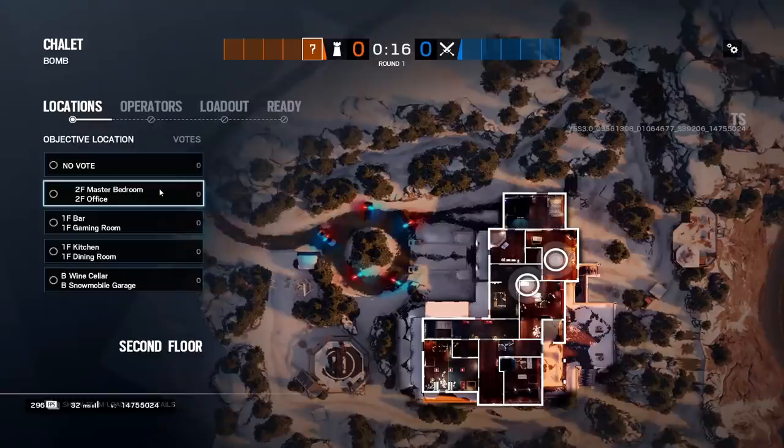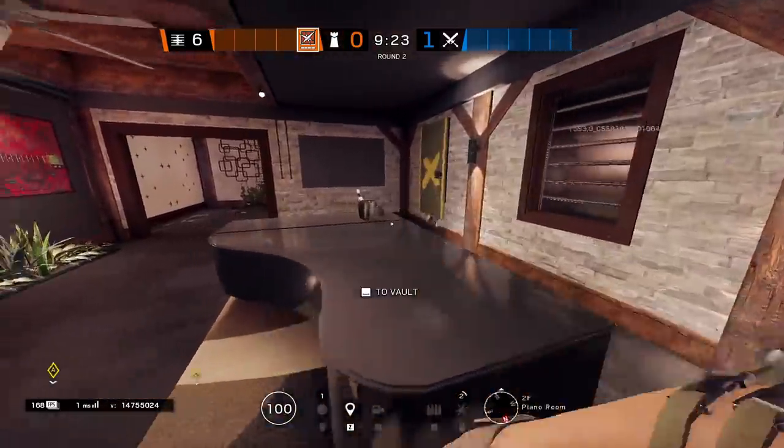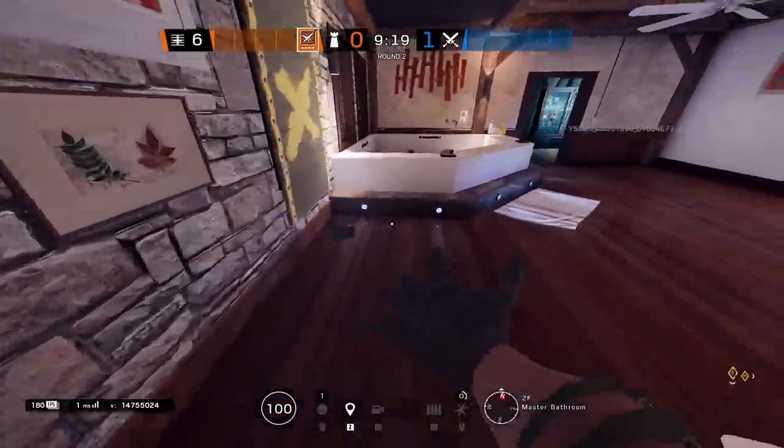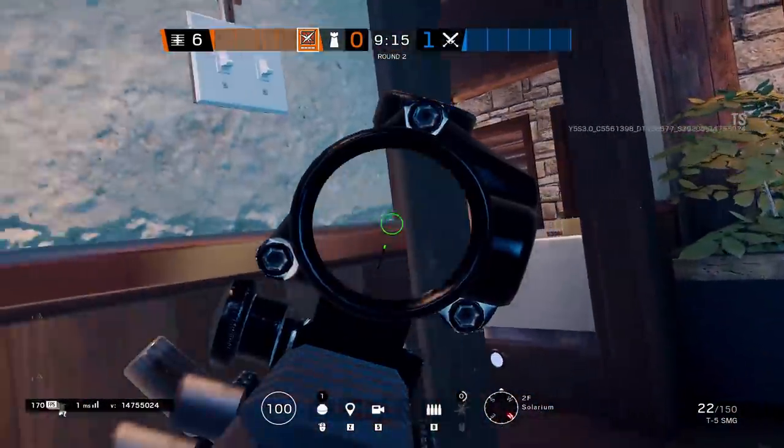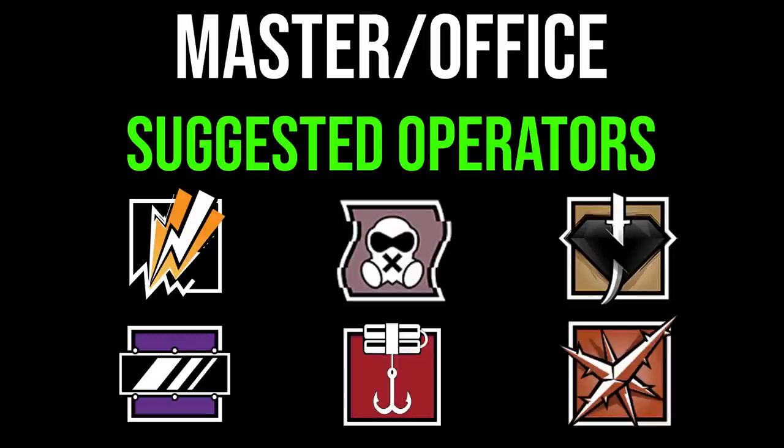Moving upstairs to the master bedroom/office site: as an attacker this site is usually pushed horizontally — from the balcony/library side and from solarium. Only one to two anchors max here. You want shallow roamers in the piano room and solarium to hold a strong crossfire through bathroom, cutting off that entire northern part. Your team should focus the main lobby push, library side push, and canine balcony push. Bring hard breach denial — Bandit, Mute, or Kaid — for the box in the office, and consider a Maestro mirror play on the office box.